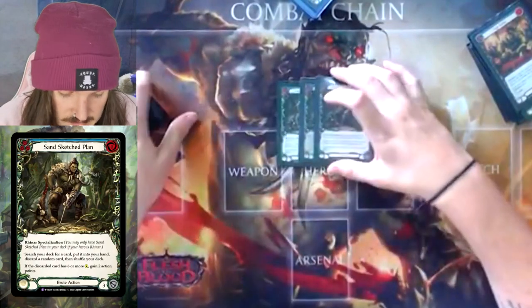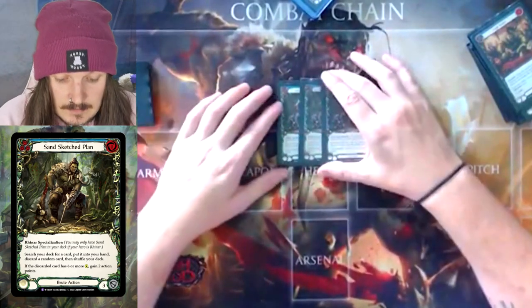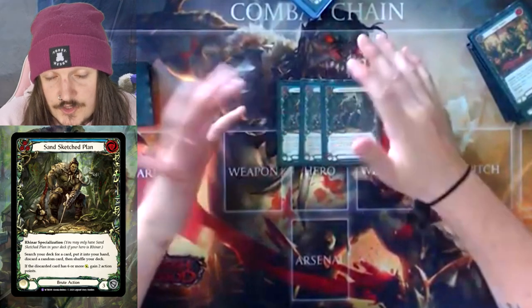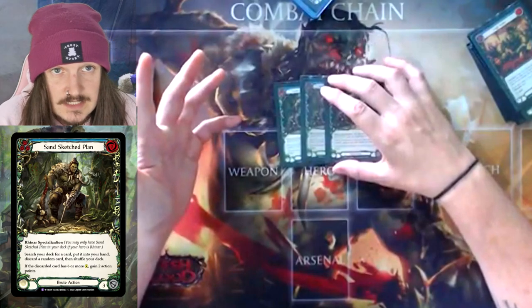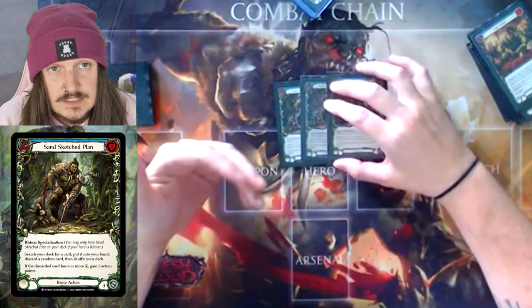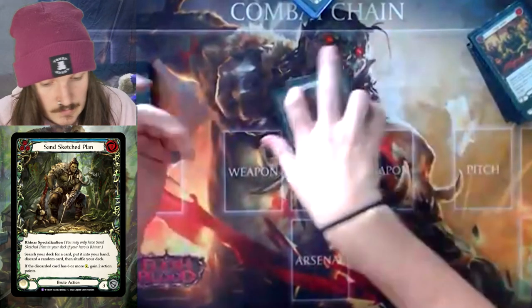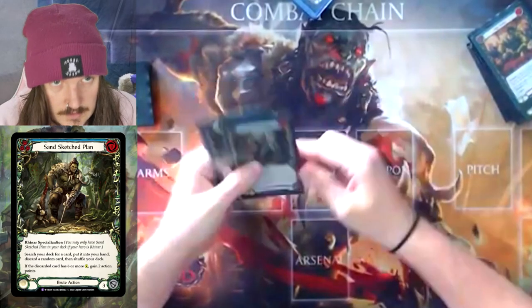And then we've got Sandsketch Plants. Sandsketch Plants is an MVP. If we're able to search out the Bloodrush Bellows turn one, or you can go for Beast Within — in my opinion, sometimes just Pulping on its own is good enough to search off this. Gaining two Action Points, Intimidating — amazing early, amazing late.